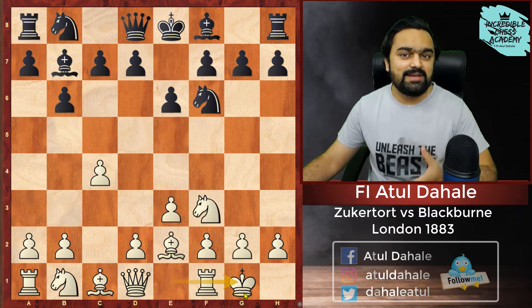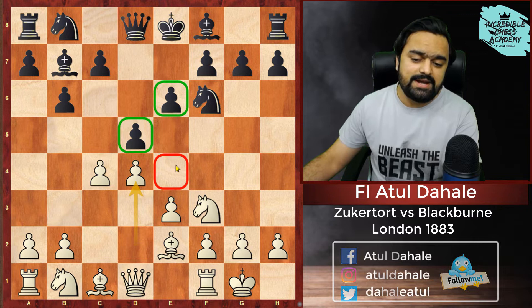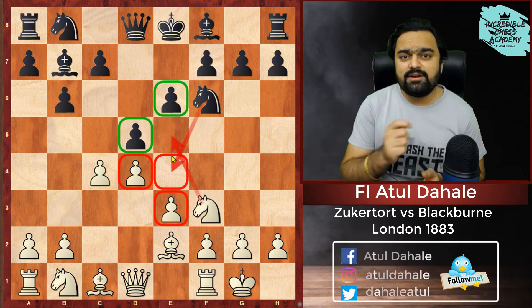Then Black plays D5, playing in the center of the board, which is a very common thing. And White plays D4, also controlling the center. Black has already played D5 and E6, having good control in the center plus the Knight also. So White says: I will also control the center. Because in the opening phase, there are three things which are very important: control the center, develop your pieces as quickly as possible, and safeguard your King.